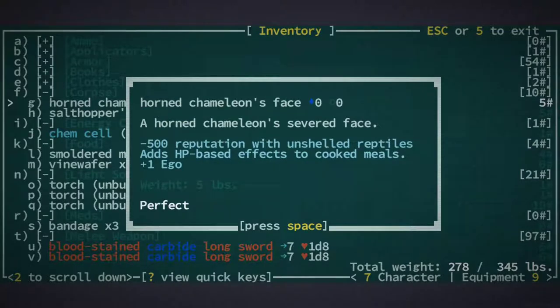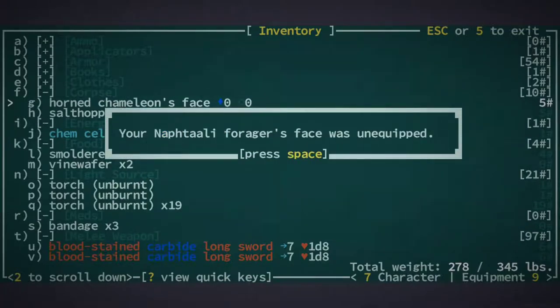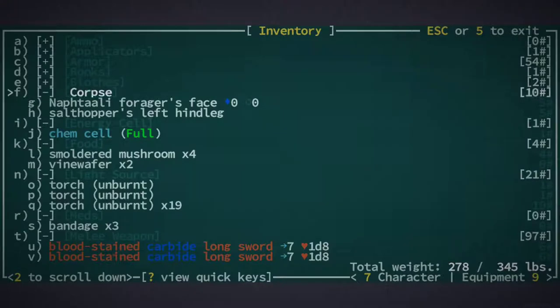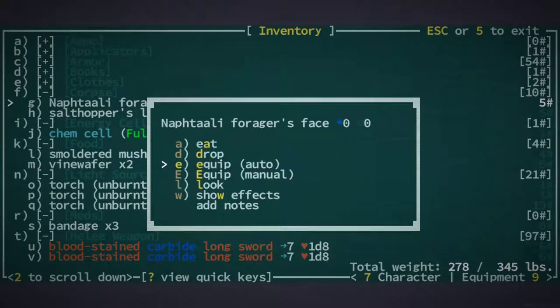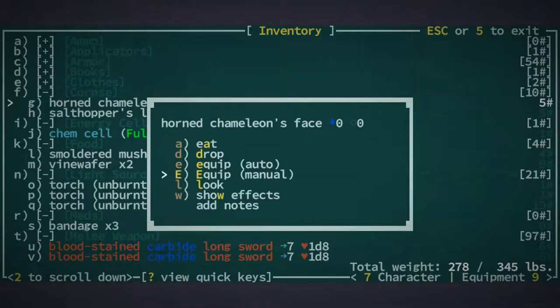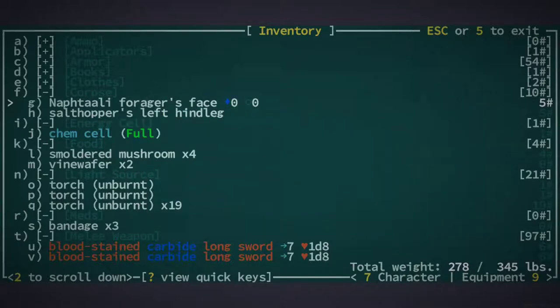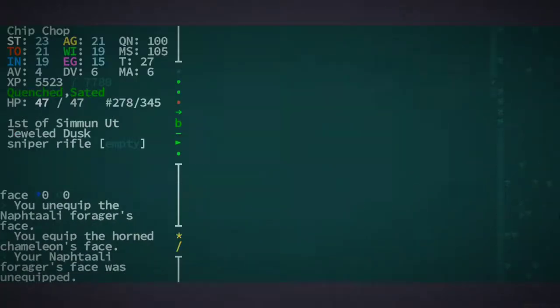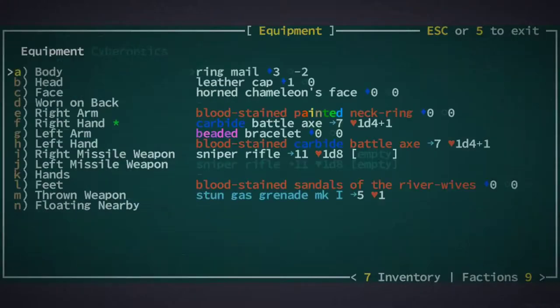Unshelled reptile — I think that's pretty safe. They give you a little bit more ego essentially, so you could wear that and then these foragers will hate me a little bit less, and the robots will hate me less. It adds HP effects to cooked meals though — eh, that's actually pretty good. Maybe I want to equip that. I'd rather not be making robots mad at me, and we're a human so we can kind of get along with them a little bit.